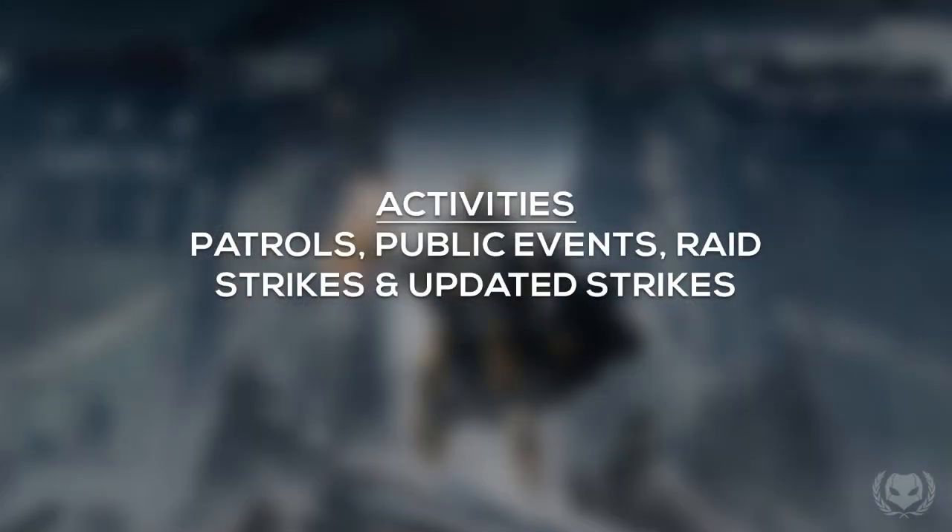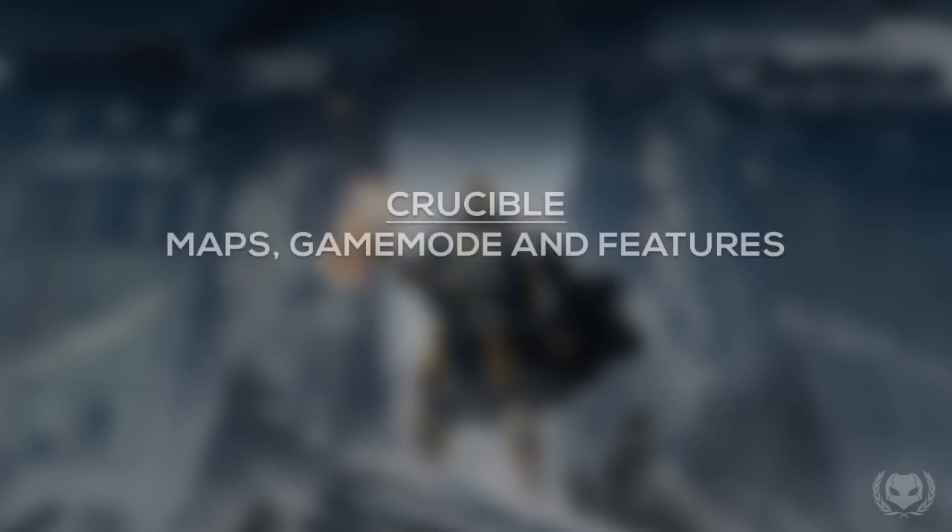There's also going to be new patrol missions and public events in the Plaguelands, a new raid, and new and updated strikes. Not only are we going to be getting a new strike, some old strikes are also going to be returning, and they've been modified to include the new enemies — similar to how some Year 1 strikes made a return featuring the Taken. And lastly, there's going to be some new Crucible maps, a new Crucible game mode, and some new features.